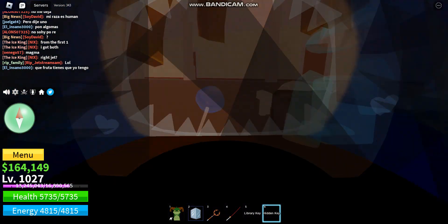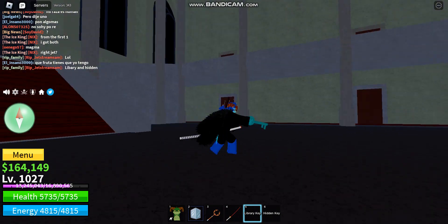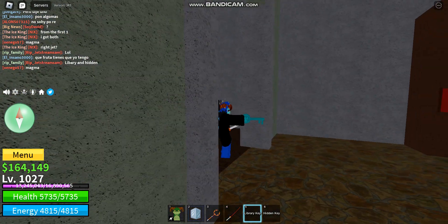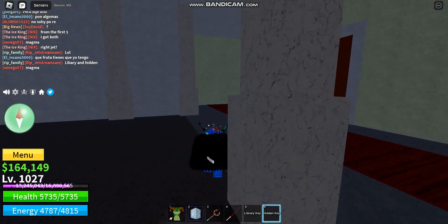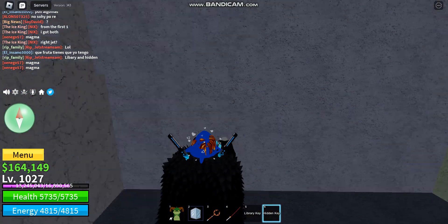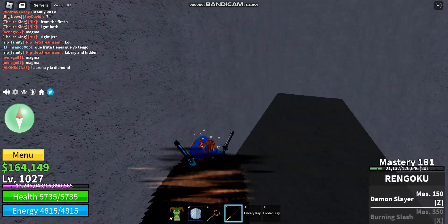Once you get this key, this is how you get Rengoku. You killed it right there, and just open this door — if you get the library key, the hidden key, what you do is you just go in here and then you unlock it and you get this sword called the Rengoku.